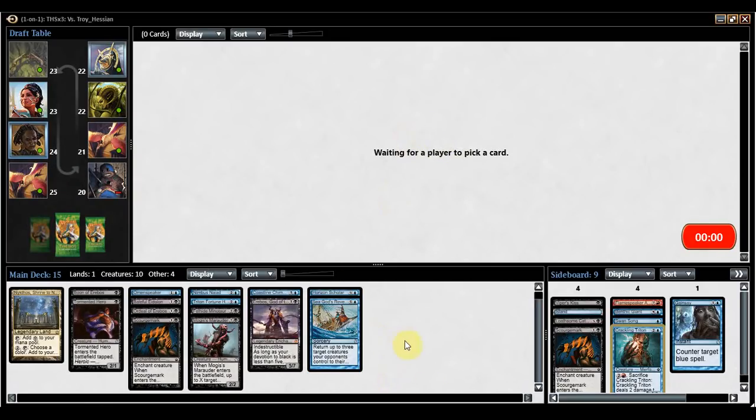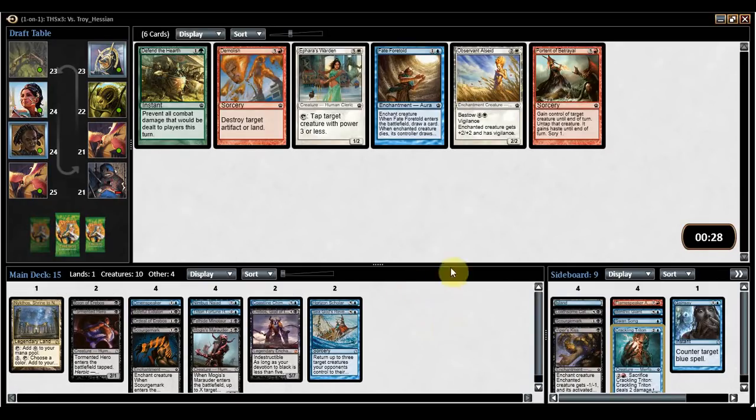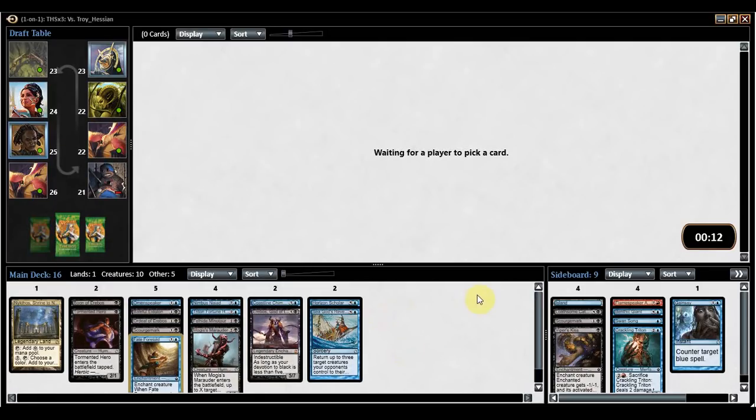Gray Merchant — can I just have some Gray Merchants? Can I just rattle off three or four Gray Merchants in a row? That would be pretty sweet. Scourge Mark. There are some pretty hyper-aggressive decks in the format too, so Viper's Kiss is a nice sideboard card. I will definitely play Fate Foretold — I like that card a lot more than I think other people did. It's not amazing, but it does net you a card throughout the course of the game, and if you have random Heroic creatures laying around it gets a little bit better.